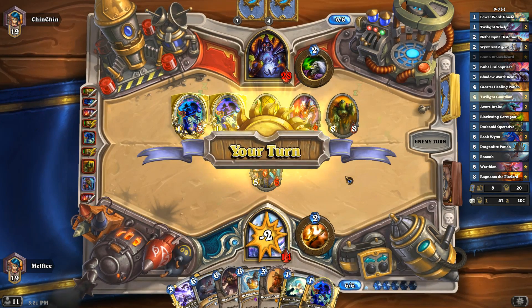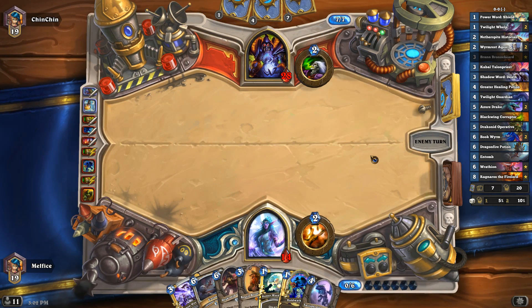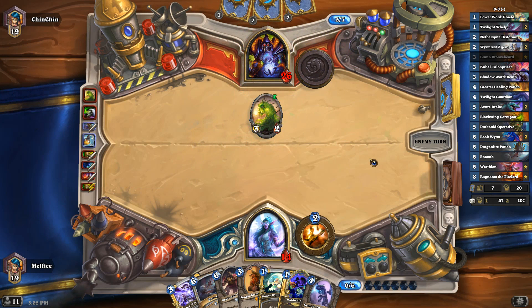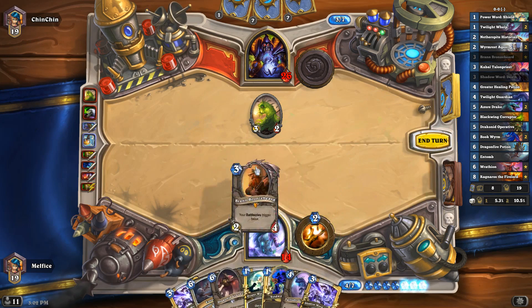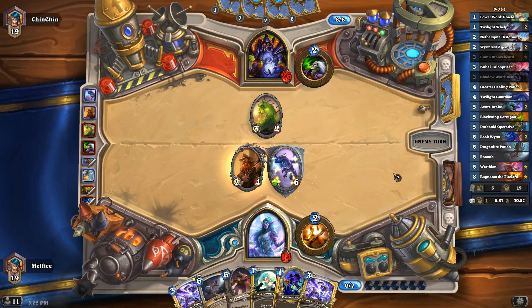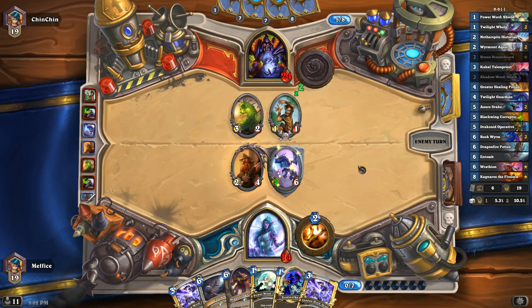Next turn we do have some stuff — we got Entomb, which is kinda useless against aggro. But we do have Twilight Guardian and Voidwalker, so we could pump it up. We have enough to actually increase his attack power, and we're gonna do that with Bran. He has Soul Fire, so he probably could deal with him. If Bran survives, I'll most likely buff him up. Next turn we have the Voidwalker, the Shield, and the Crusher. I might just play the Crusher — I hope I get the Bookworm. Pretty sure he has Soul Fire in hand.